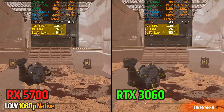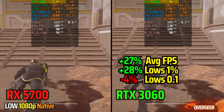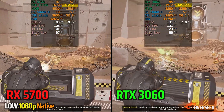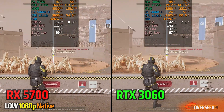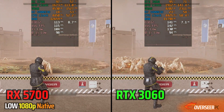For Helldivers 2, it's definitely a different story. We are both GPU bottlenecked, but the RTX 3060 12GB definitely pulls higher FPS and better lows. Likewise, it also pulls more power — more power, more performance. However, the 0.1% lows do go to the RX 5700, and I think that may be due to temperatures.